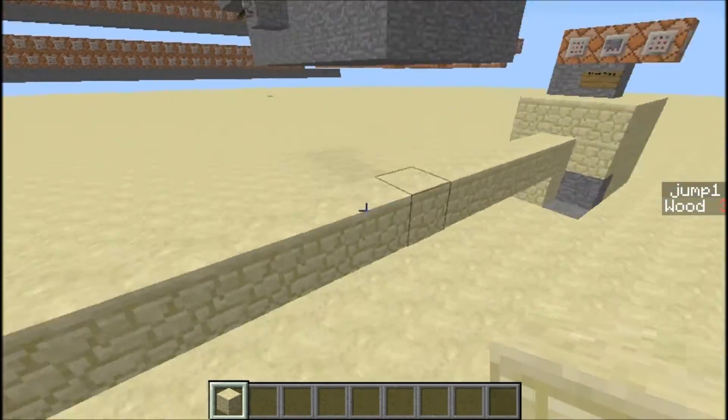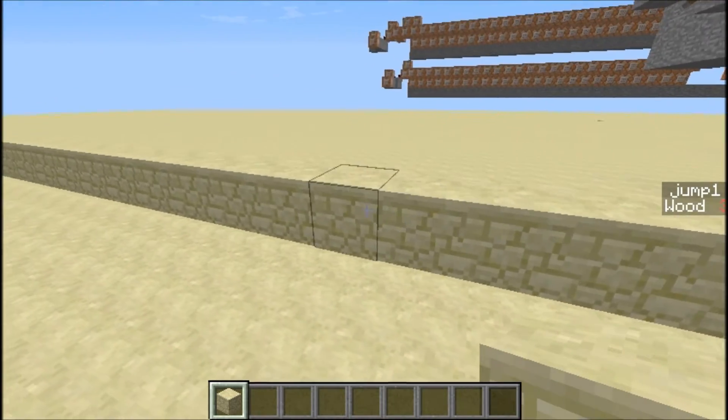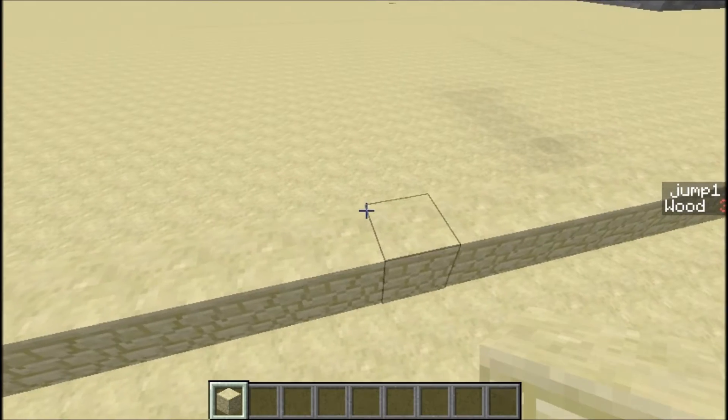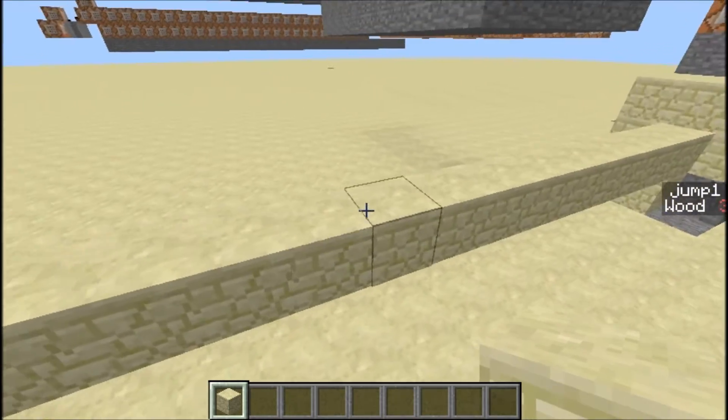The way this armor stand works is he can jump over holes that are size 1, 2, and 3 big. I know you can jump over size 4 big, but I couldn't do it consistently, so I decided that the armor stand couldn't either.